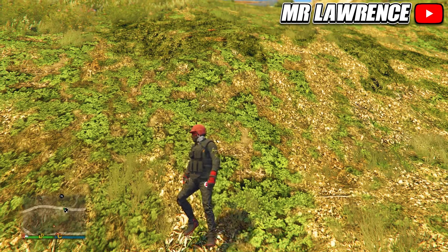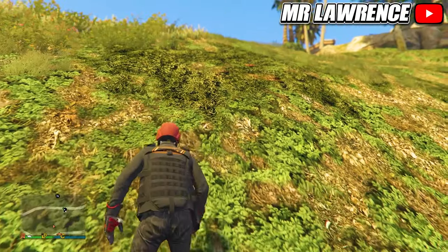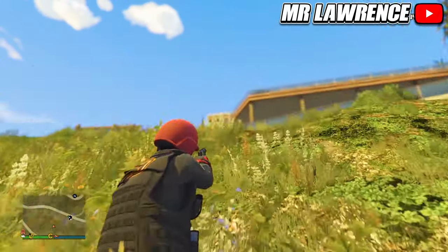Here's a quick tip: if you find yourself stuck on a steep mountain or slope and keep sliding down when you try to run up, pull out a pistol and aim while running. This lets your character run up much steeper inclines and areas.